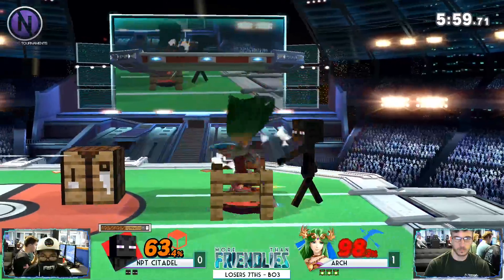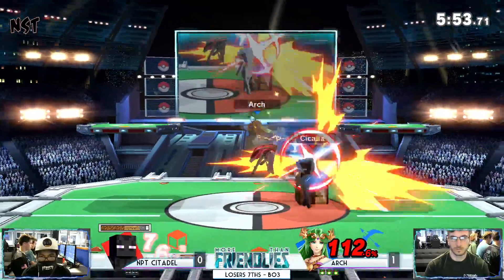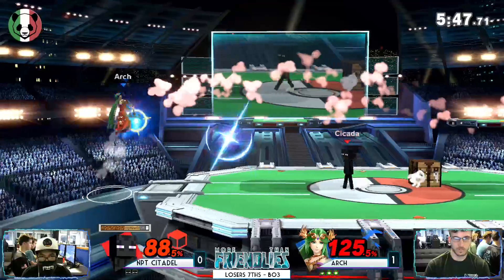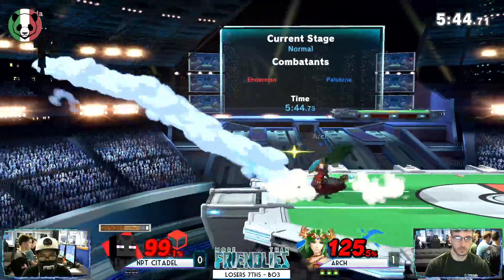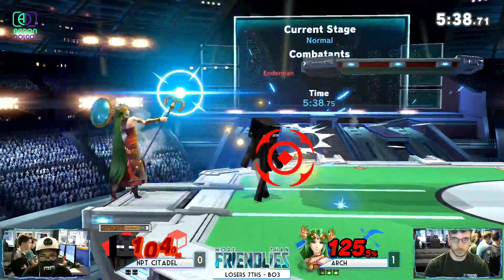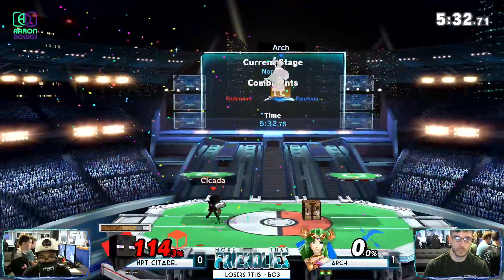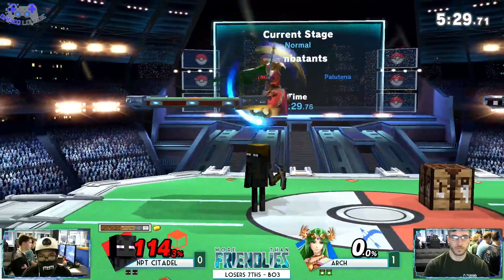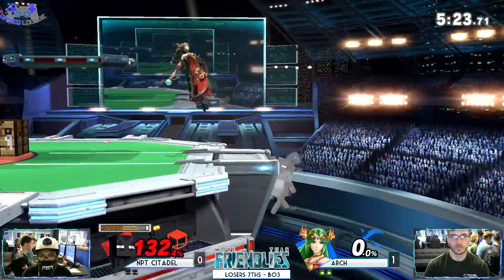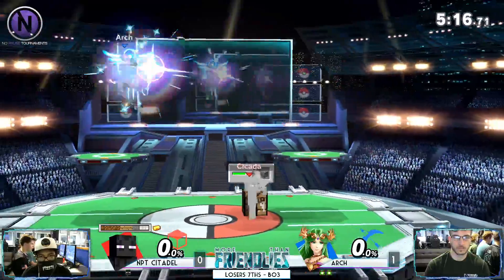Almost finding that up smash — that could have been death. Gets him off stage. He keeps jumping into that auto-reticle. I feel like I would approach this differently, but every Steve, Enderman, Zombie — whatever skin — will have a different idea. There are so many ways to mix up. In my play I use a lot more TNT, which I actually haven't seen much of in this set. That surprises me. It doesn't seem like he's getting overwhelmed in person, but he's definitely getting overwhelmed by Palutena, which is her job.